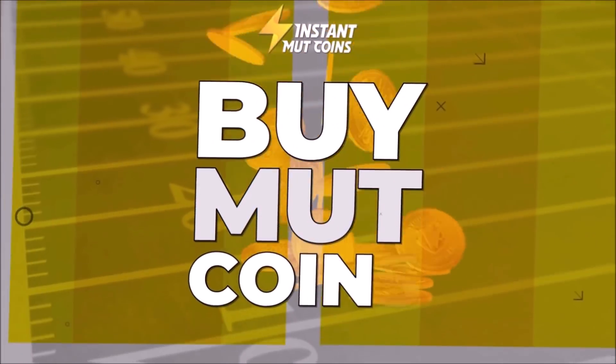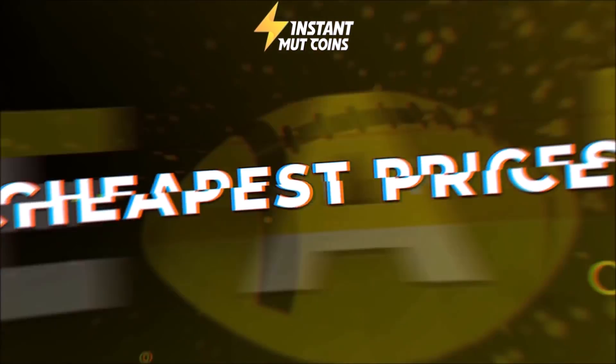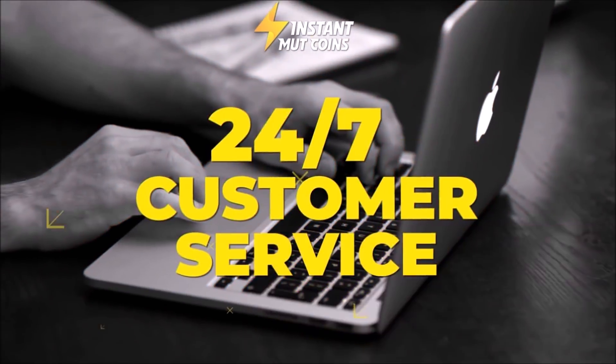Need some coins for that god squad you've always wanted? For fast and cheap coins check out instantmudcoins.com and use code Zerk for 20% off — link is in the description.